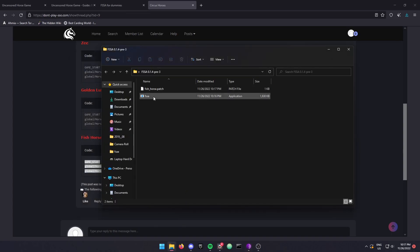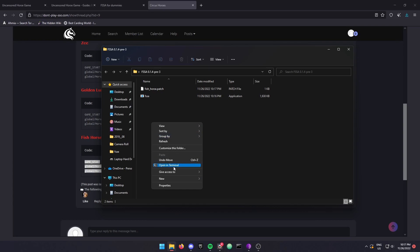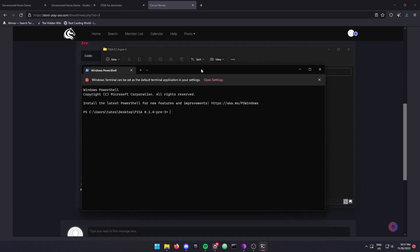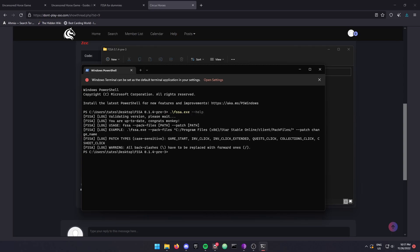Going back to where the folder is, I'm going to open a terminal — open it in terminal which will open in PowerShell. So just open the folder in PowerShell or terminal, whatever it is. And then here I just type in the command for pulling up the information on how to use it.